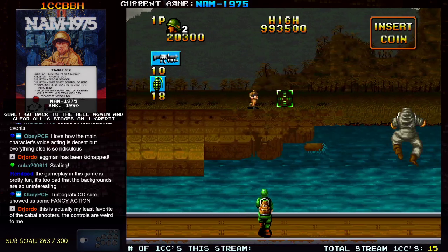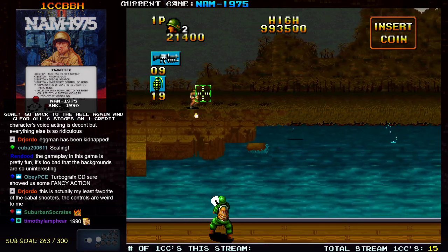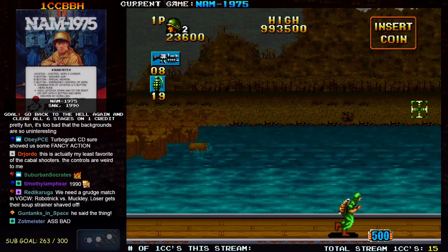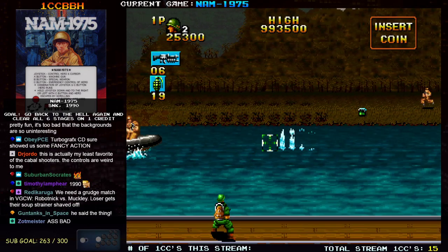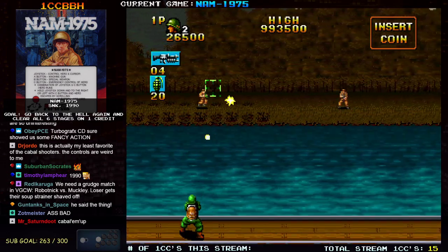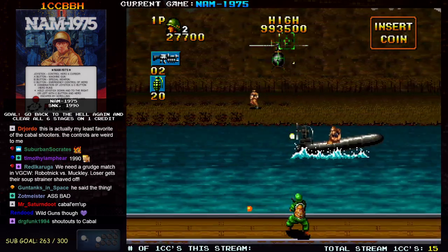This is a game we call a crosshair shooter, because you're using a crosshair to shoot enemies but you're also controlling a dude at the same time. When you hold the fire button down you keep yourself in place and get auto-fire. So you have to let go of the fire button to actually move around.